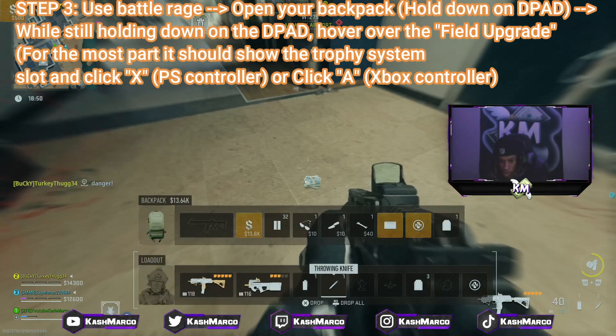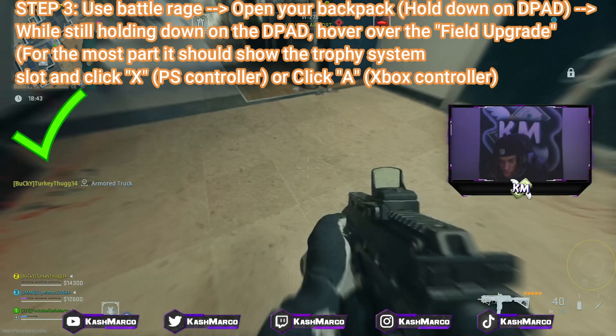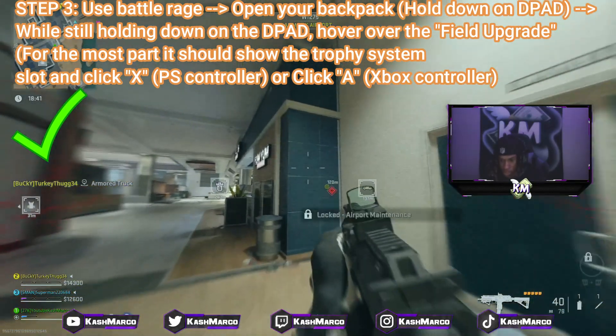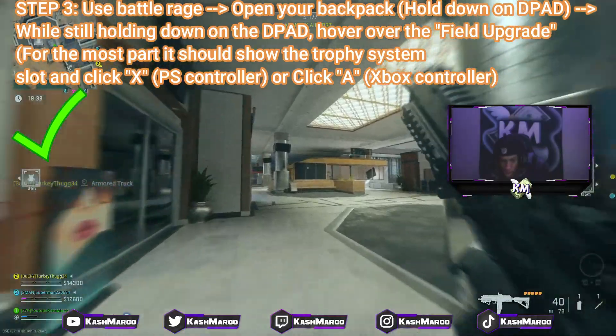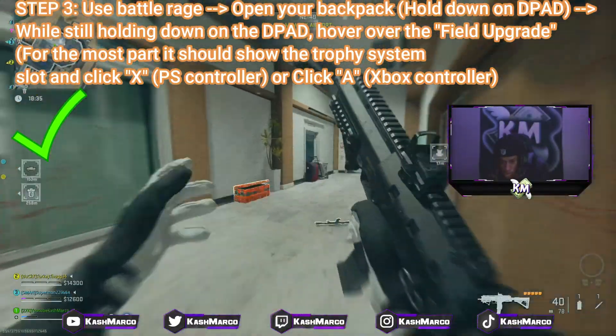After you use your Battle Rage, hold down on the d-pad, and while holding down on the d-pad, still control your items in the backpack. For the slot where it shows a trophy, just click X — doing that, you'll see it is glitched out and you now have unlimited Battle Rage. Use this for as long as you want, as long as you're alive.